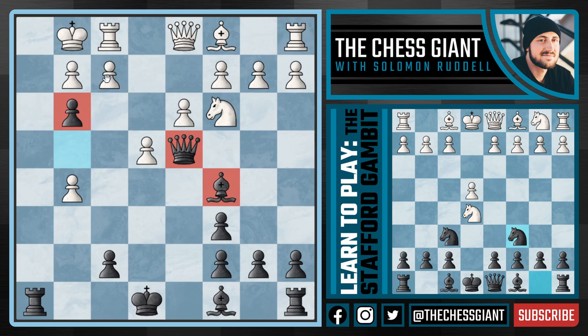Again, key idea: put as much pressure on this pawn as you possibly can. And nearly anything White plays the very next move — let's say White plays something like Bishop E3 — we now have the beautiful idea of Rook H1 with check. And after King takes H1, this Queen maneuver of Queen H8 followed by Queen H2, giving up our Rook, we have ourselves a game over.